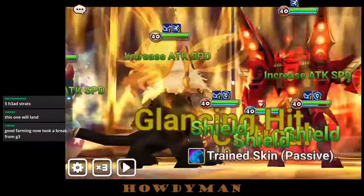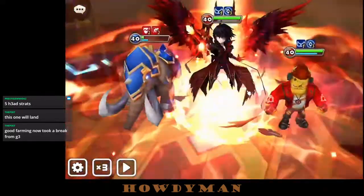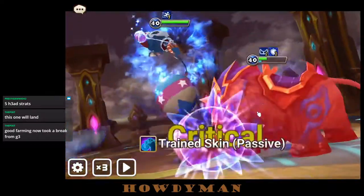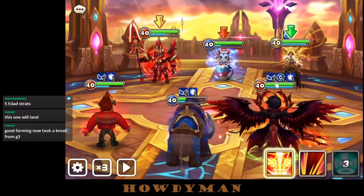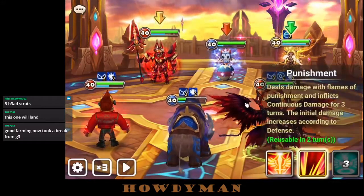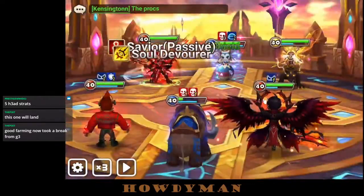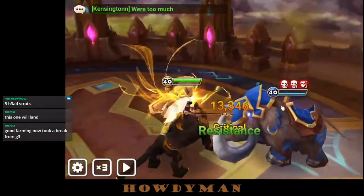It's not ideal that we get our Will stripped on turn one — that's just unfair. Khmun crits our water monster. We're off to a pretty bad start; it'll be interesting to see if we can recover. Whatever I hit is going to get a shield making the hit completely irrelevant. We'll punish the Orion and strip the shield — he was going to proc out of the shield anyway. This one's not looking good.